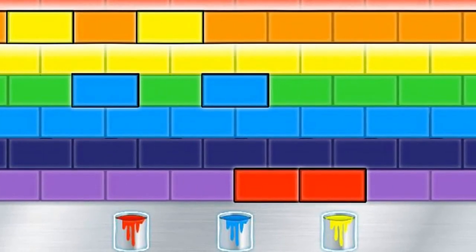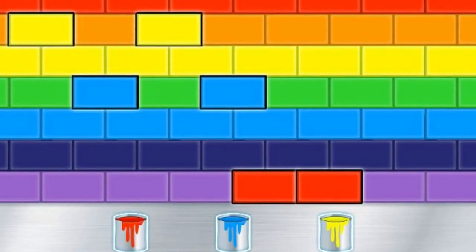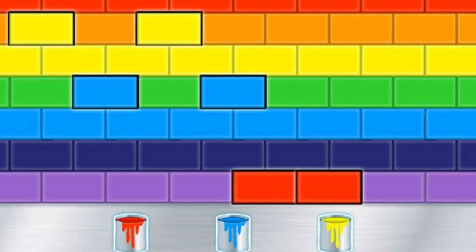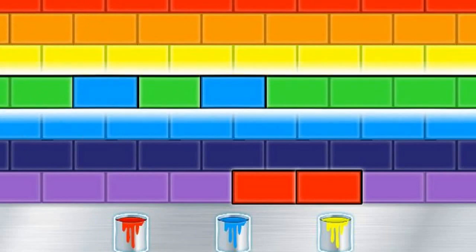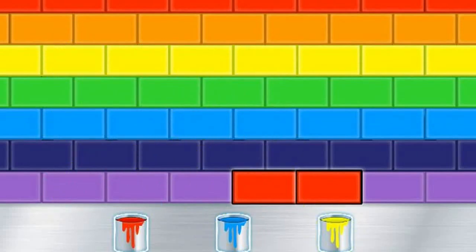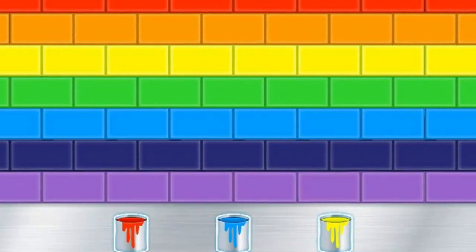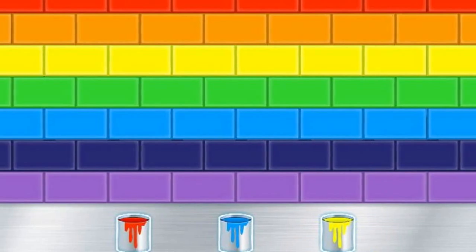Now it looks like we need to mix colors! Let's start with the orange lane! What color mixes with yellow to make orange? Click on a paint can! Red! Great work! Mixing — perfect color mixing! Now let's fix the green lane! Nice job! Mixing blue and yellow makes green! Great! Terrific! Perfect color mixing!